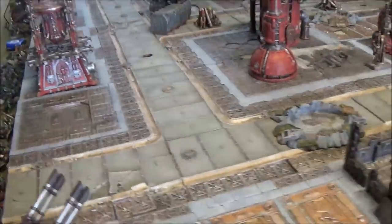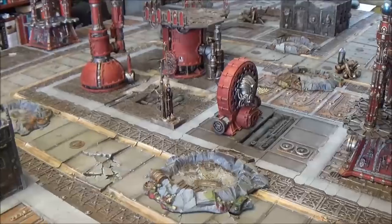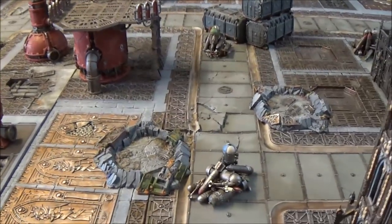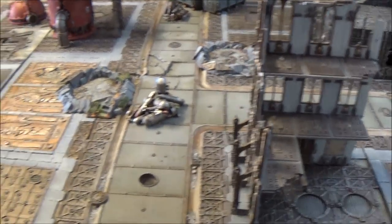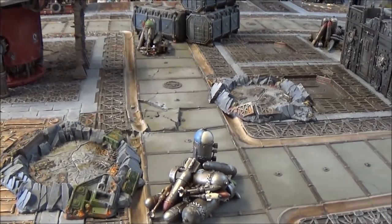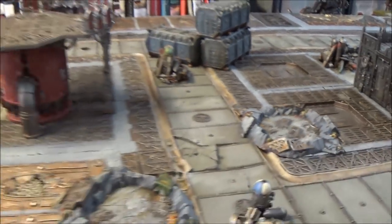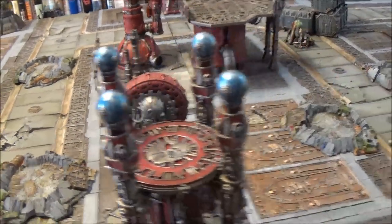Both armies are going to have 100 power rating and we're going to play the Only War mission again. We've rolled on the table and ended up with Slay and Secure, which gives us four objectives worth two victory points at the end of the game. And if you kill the warlord, there's D3 points for that as well. We are playing Dawn of War again, with the long side for the Orcs and Death Watch on the other side. The objectives are represented by these bomb piles.